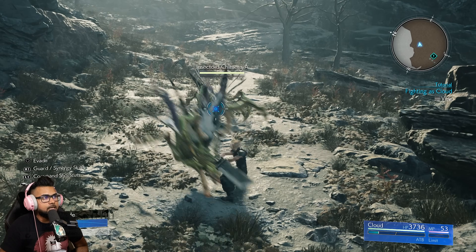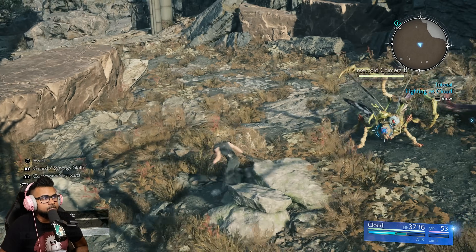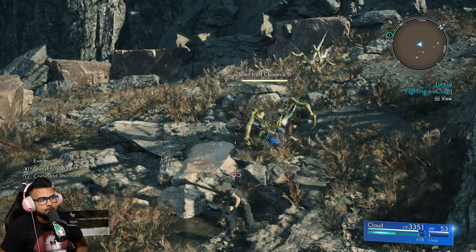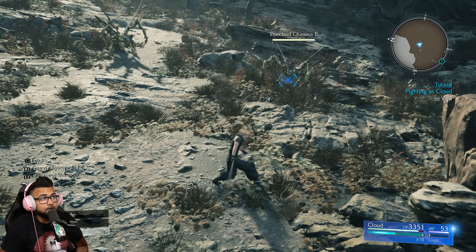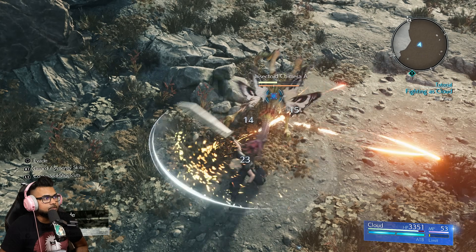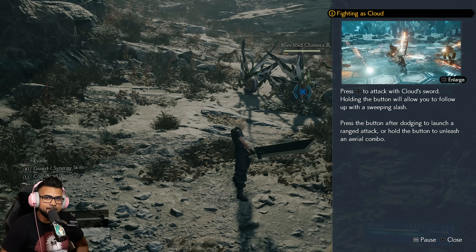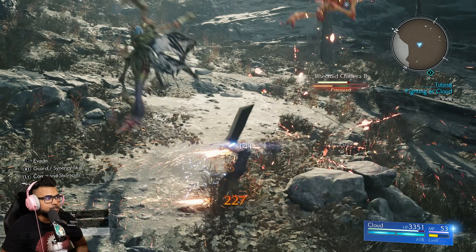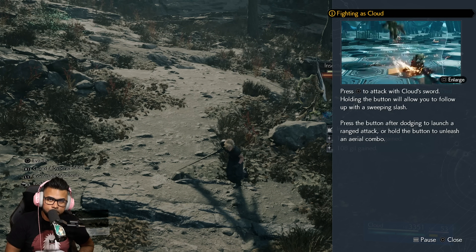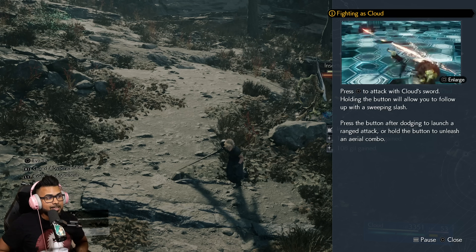Now let's talk about Cloud. His regular square attacks function the same way — a four or five hit combo that launches lighter enemies up. In the middle of his combo you have the hold-square function, which has the same animation but works entirely differently now. The hold-square cleave will pull in any light enemy caught in the ring and group them together. I use this move a lot — it's great for grouping enemies, especially in team combat with a full party, and will be very useful with abilities like Finishing Touch.